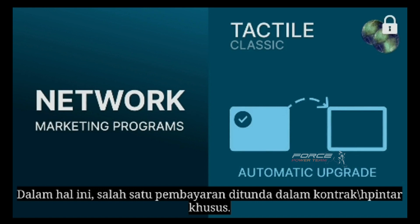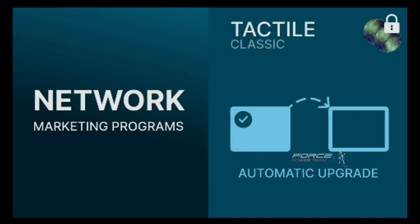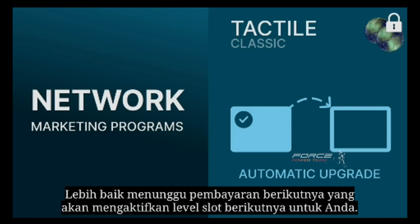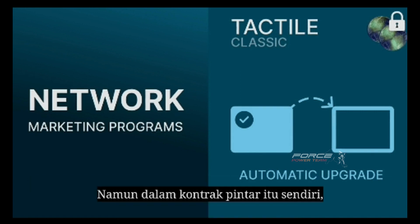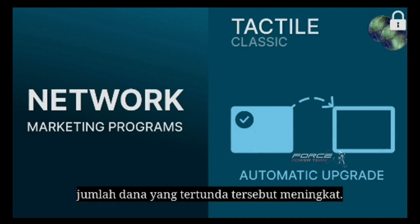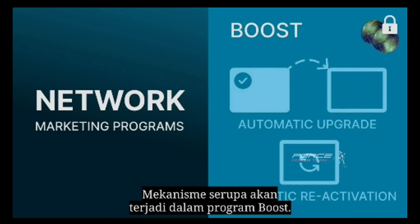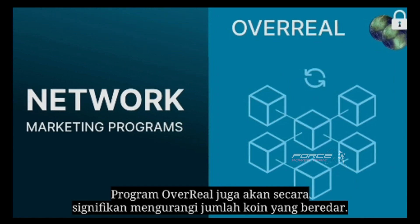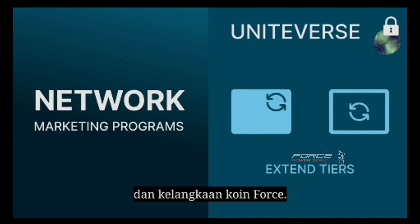In this case, one of the payments is delayed in a special smart contract. If you refuse to wait, you can withdraw your funds but receive only 75% of these payments instead of 100%. It is better to wait for the next payment, which will activate the next slot level for you. In the smart contract itself, the amount of such delayed funds is increasing — meaning Forsecoins are withdrawn from circulation, which increases their scarcity. A similar mechanism will occur in the Boost program. The Overall program will also significantly reduce the number of available coins in circulation. And in Uniteverse, there is a unique mechanism which also increases the value and scarcity of Forsecoin, and opens the possibility of passive income.